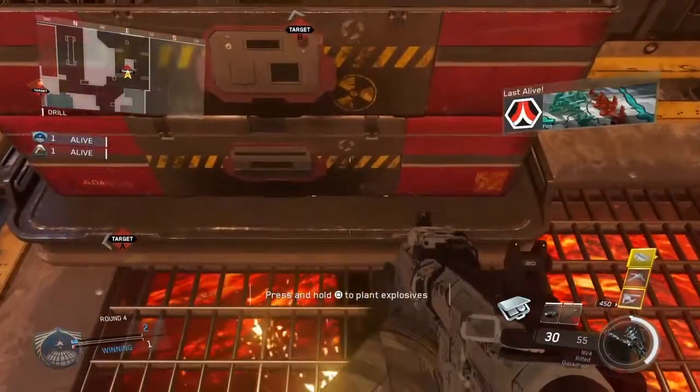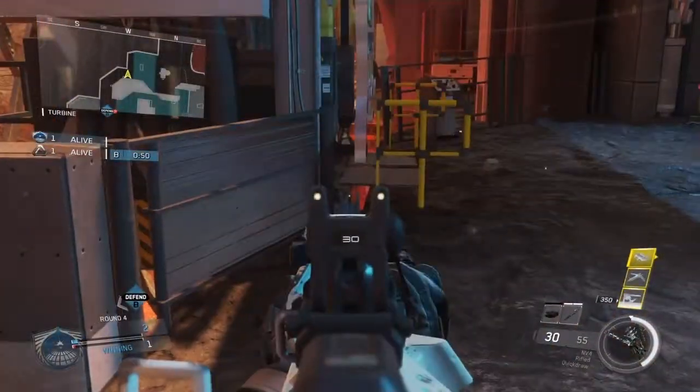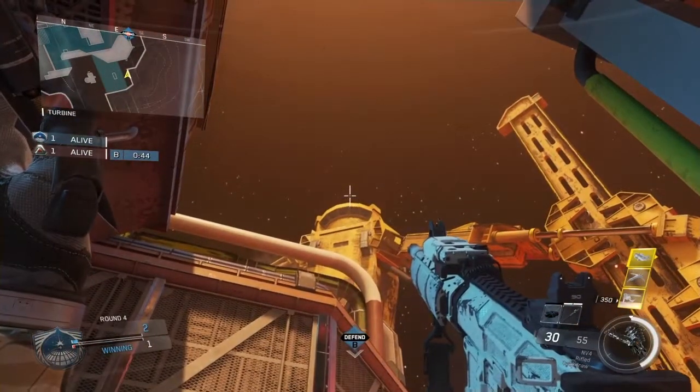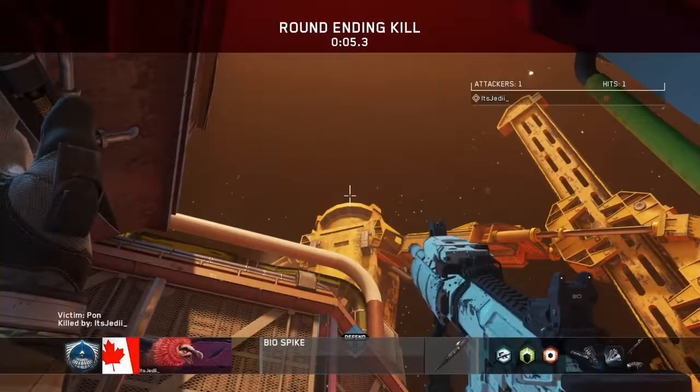For the final spot of the video, you're gonna plant where I show you here, and then you're going to run to the enemy spawn — be careful. When you get there, get yourself stuck in this corner and then aim the bottom tip of your bottom Biospike crosshair with that square on the drill there, and then just throw when you know the enemy is defusing.